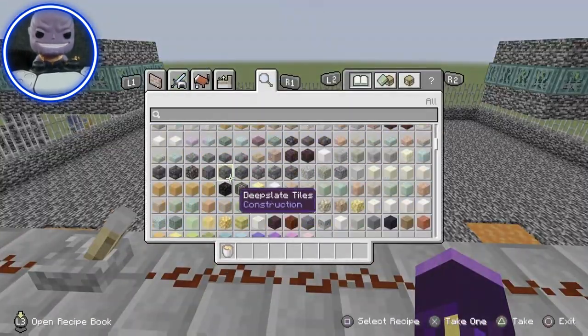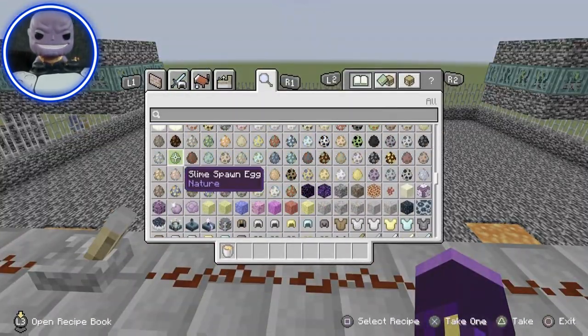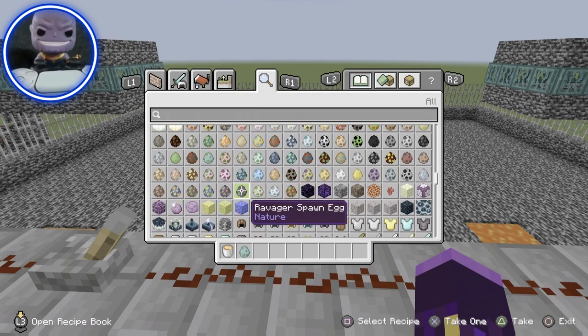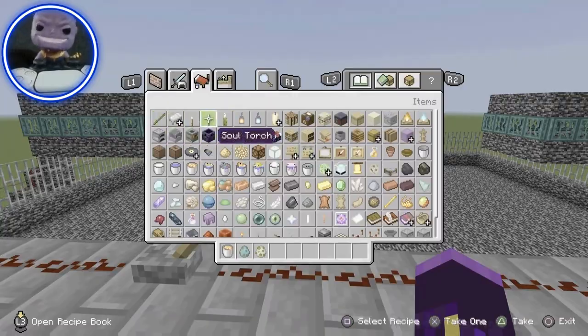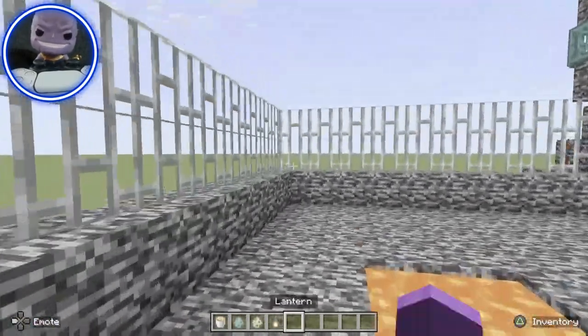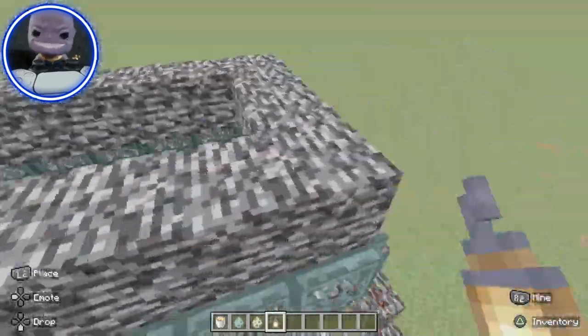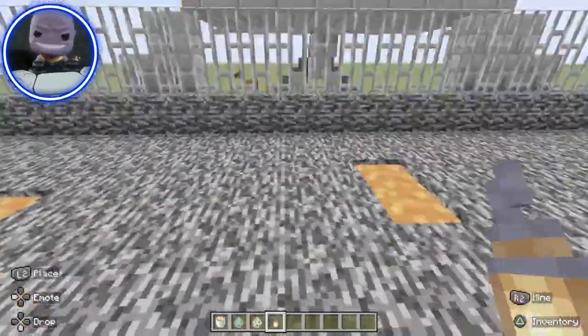Now let me grab one zombie spawn egg and one iron golem spawn egg. I just had an idea — this is going to have to take place at night, because if not, the zombie will just burn. So I'm going to place some lanterns all around the battlefield to light this baby up.